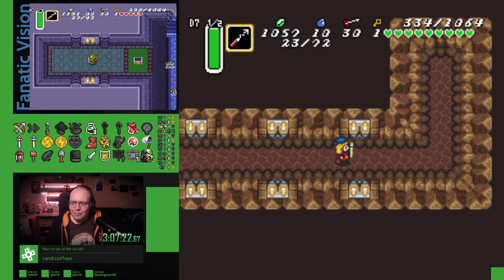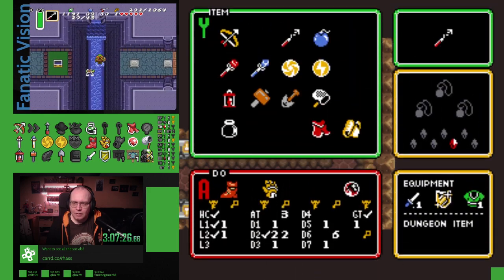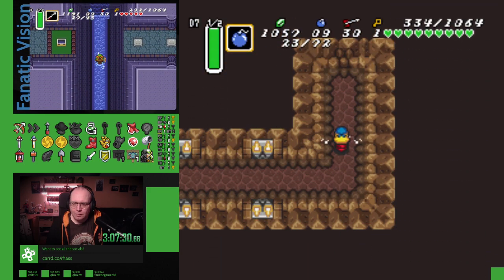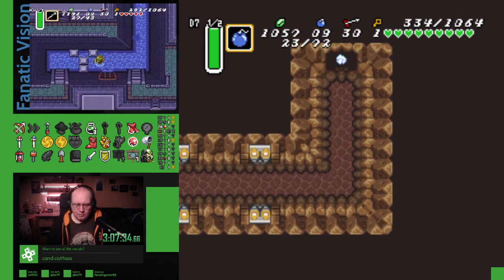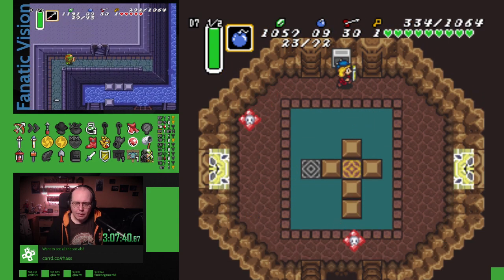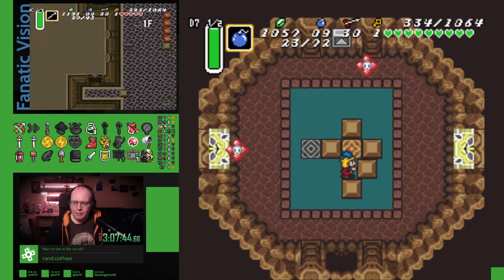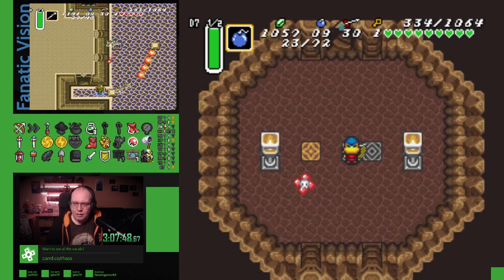I think it was the same for me — like, oh wait, I can do the thing here. That one needs an actual bomb. Ganon's Tower leads to Skull Woods. Well, that's actually good news. It means we probably don't have to open Ganon's Tower because Skull Woods has the drop downs. Nice.